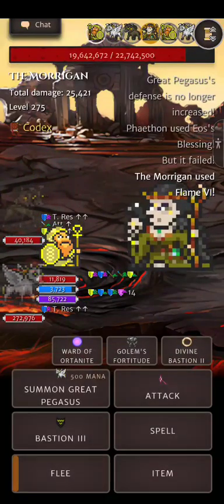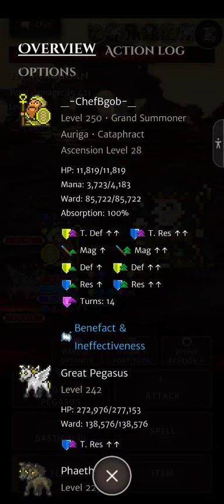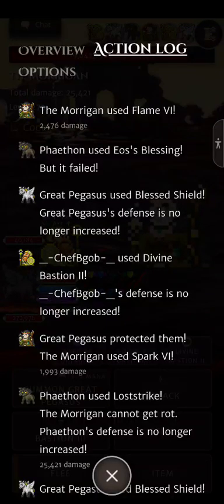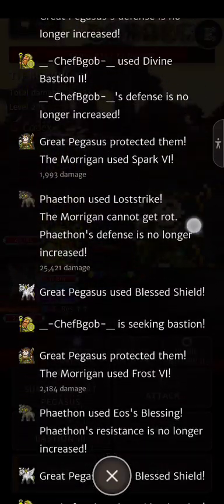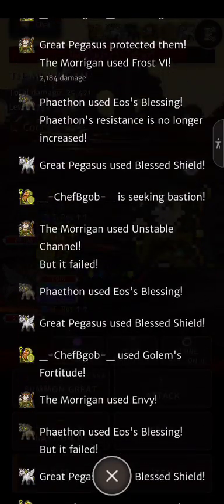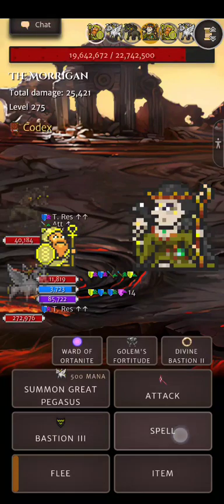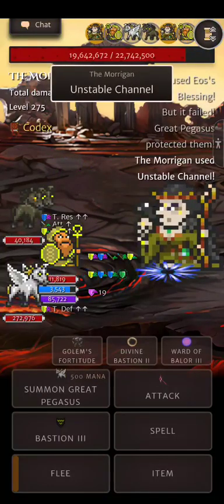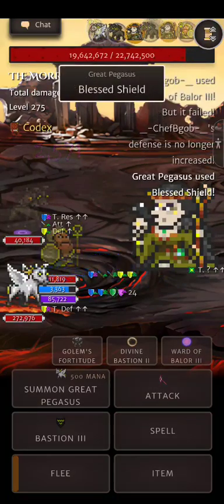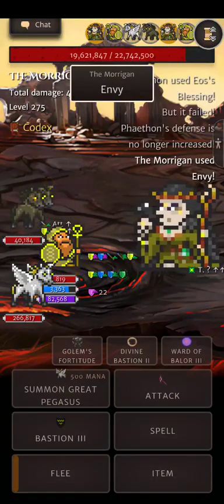I'm just going to let the screen do the talking for her abilities, but I'll show the action log. Pegasus is casting Blessed Shield... Blessed Shield... Blessed Shield. I'm starting to feel like this is those Phoenix things and I don't even use those. Well, let's see what happens. Balor — let's get some war turns under my belt.